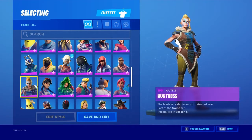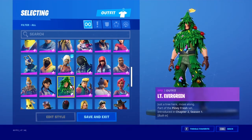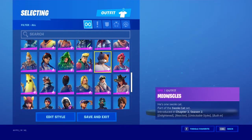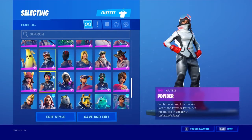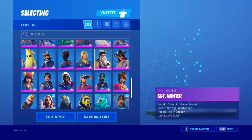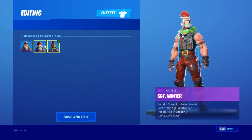Huntress — ugly skin. Jewels. We got LT Evergreen. Master Key. Meow Skulls. Ocean Peely.